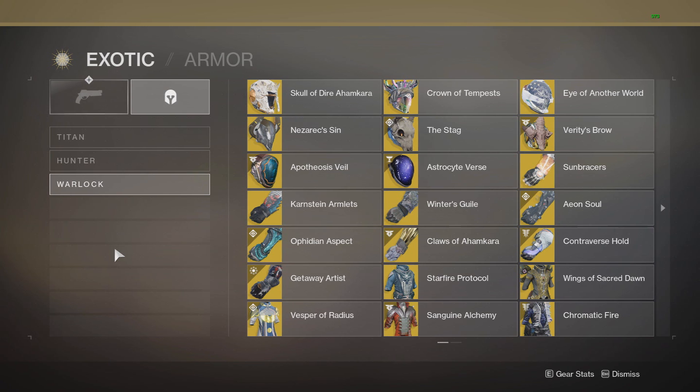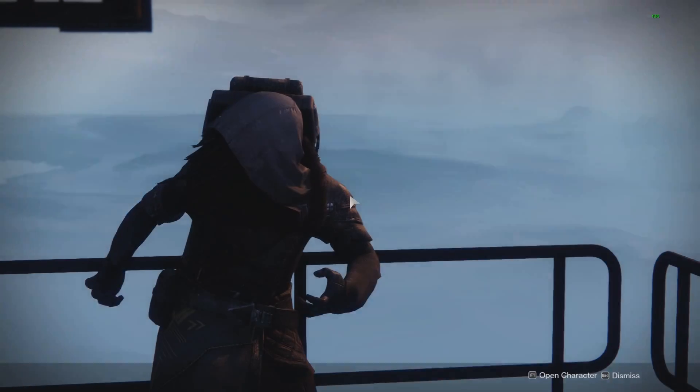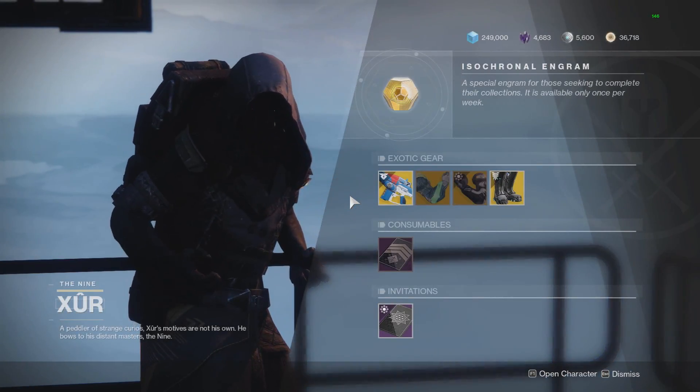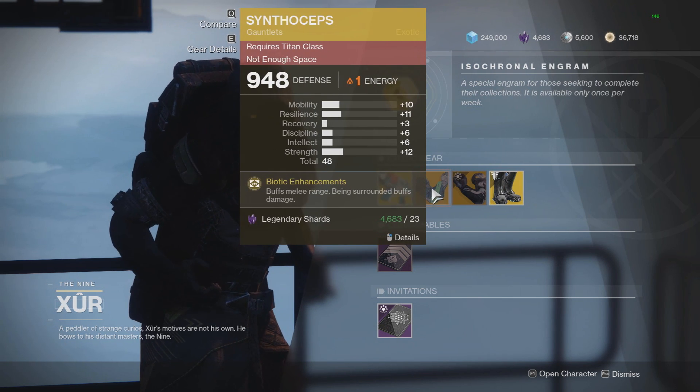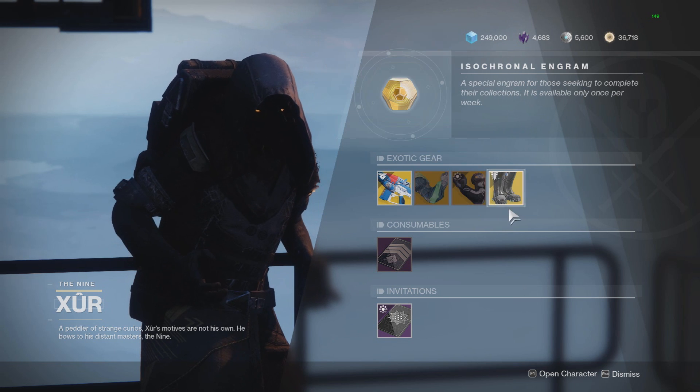For the people that clicked on this video thinking it was a Xur location and inventory guide, I got you. He's in the Tower hangar and he is selling Synthoseps, Lyra's Handshake, and also Geomag Stabilizers, which is actually a pretty good lineup of exotics for all three characters.